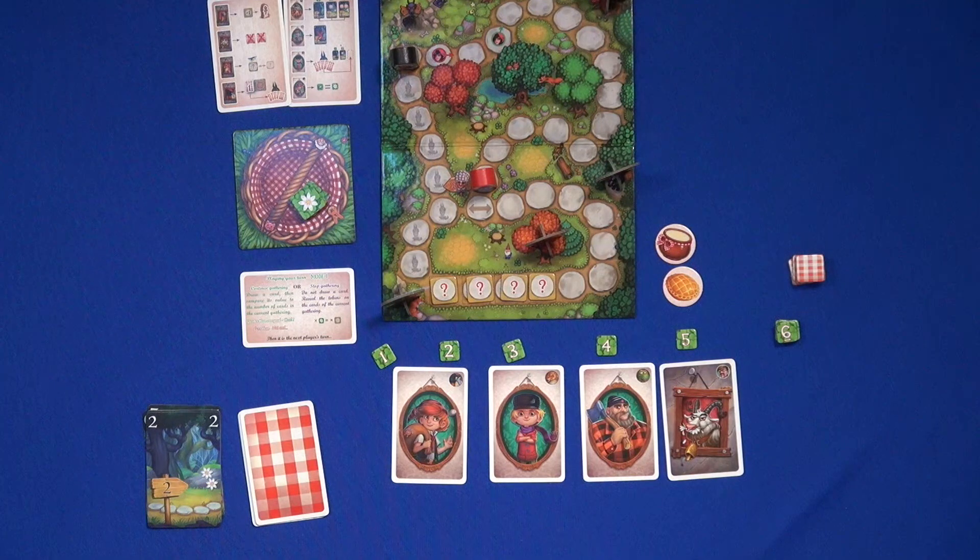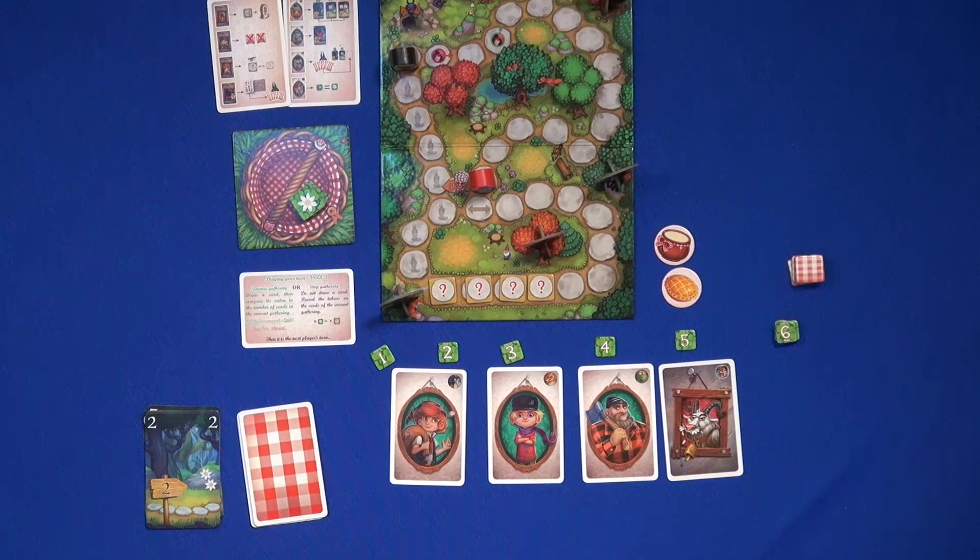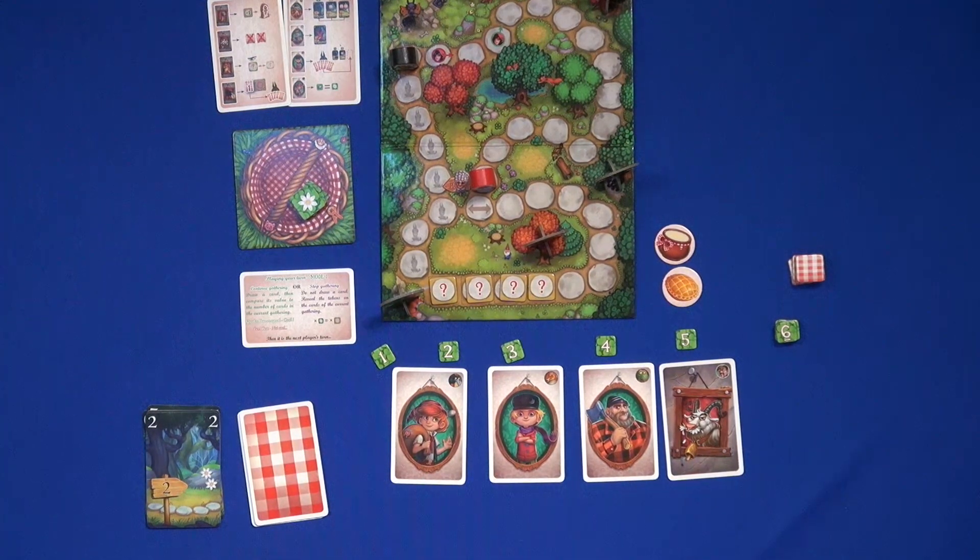Whenever you use a bonus, it's a good thing, but it might also become a bad thing that can happen later in the game. The game plays one to five players, there's a solo mode, and the game takes about 20 minutes. That is Little Red Riding Hood in this gorgeous book box from Yellow.